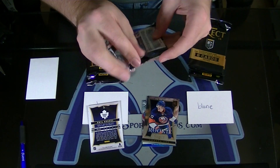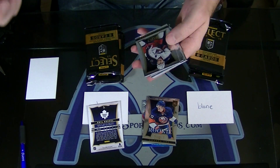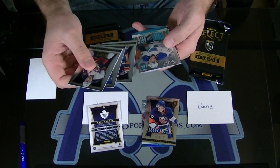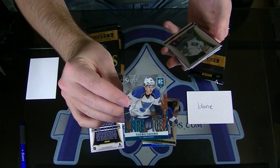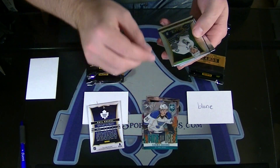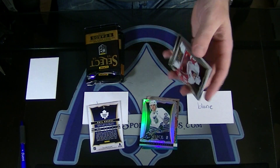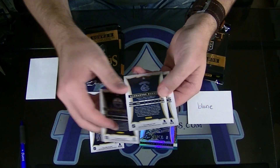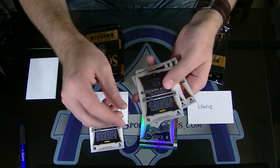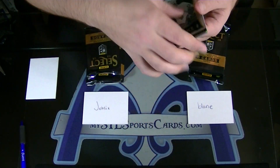And Blaine. Holy crap. Tarasenko rookie, Fire on Ice blue, and a Brendan Shanahan prism. Your base cards — you gotta beat 44: 118, 40, 83, and 171. Alexander Burrows, number 40. Blaine takes the early lead.